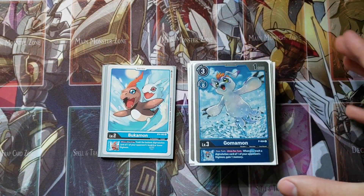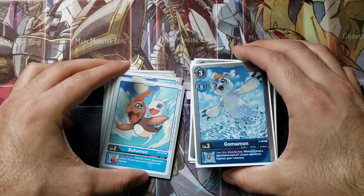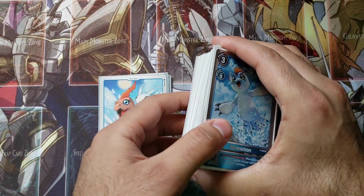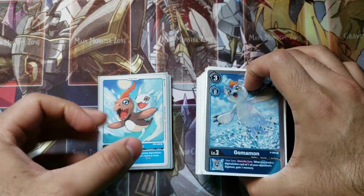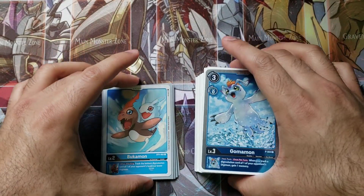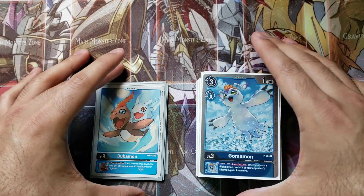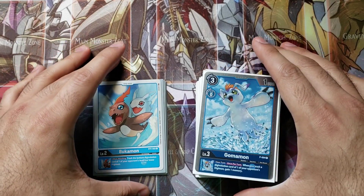Got an All Force and Mirage Galgamon deck profile for you guys. I like to call this deck Mirage Force — it's a very fun and relatively budget deck. The goal is to set up your All Force and your unblockable Mirage Galgamon and just hit your opponent multiple times relentlessly. There's some real synergy, so let's see how they work together.